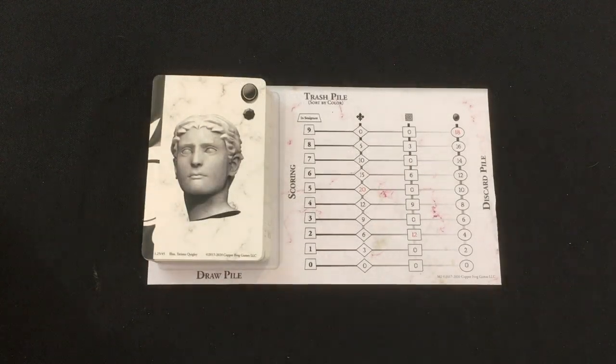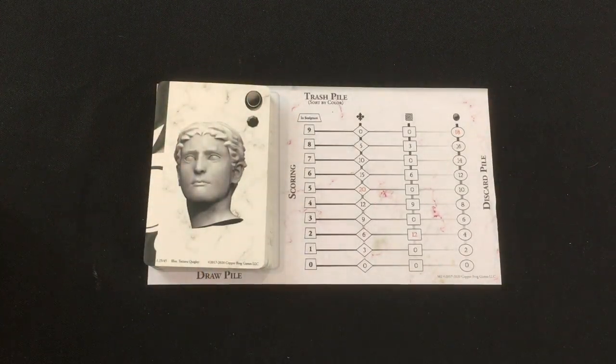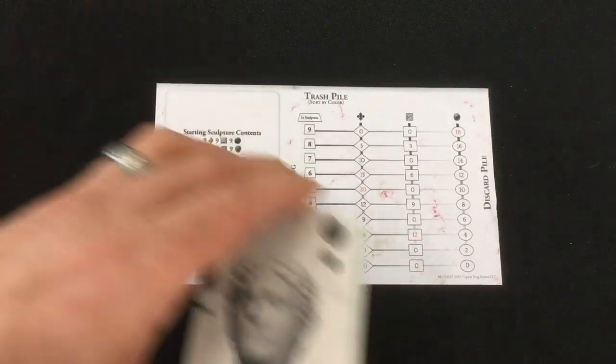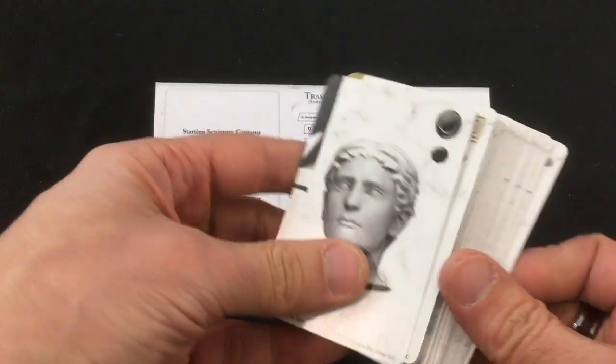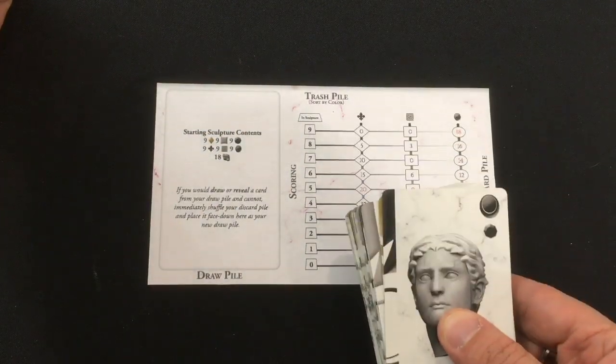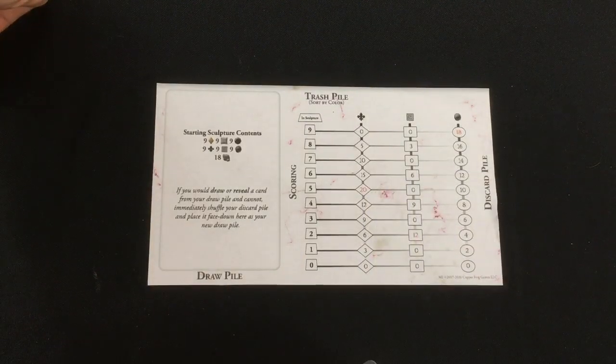Hey, this is Mike with another playthrough. Today we're looking at Chiseled, which is a game currently on Kickstarter from a little studio, Copper Frog Games. I haven't heard of this one, but Jeremy from Man Vs. Meeple and Jambalaya Games suggested I give it a try. Since I like deck builders — or in this case a reverse deck builder — I gave it a go. We're gonna do a full playthrough of the solo game here, and then I'll give you my thoughts in a separate review video. But let's get right into the game and how to play.